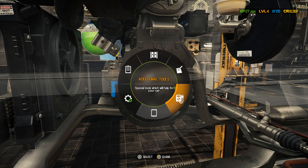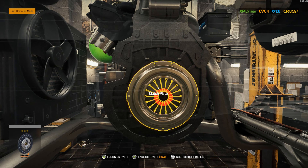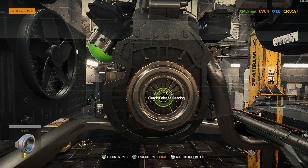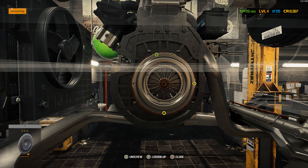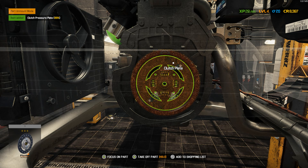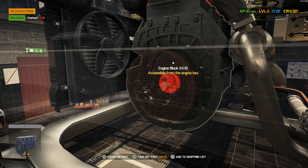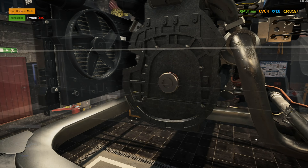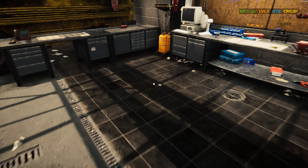Let me check inventory and additional tools — nah, forget it. Alright, so we have the clutch release bearing at 70, the pressure plate at 66, the clutch is at 4% — I know it's bad — and the flywheel is at 14, so it's bad too.